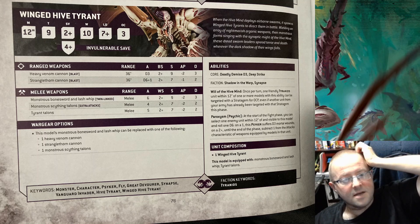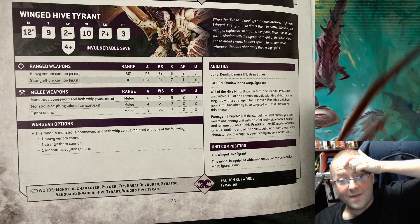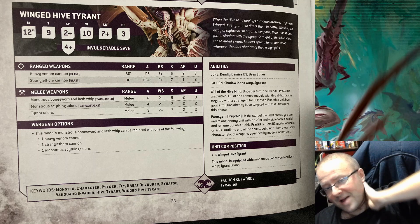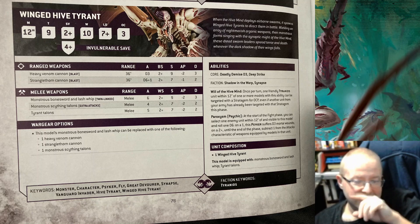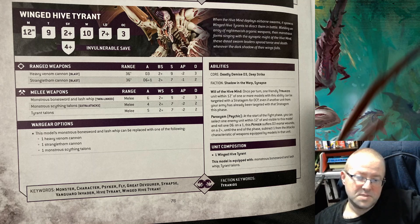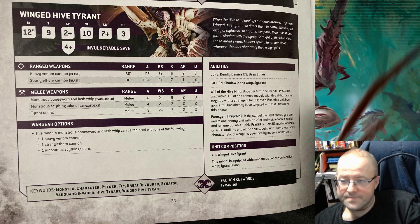I actually suggest Bonesword Lash Whip and then the extra Talons, because in my opinion a Winged Hive Tyrant needs to get up there and chew something to death. The extra Talons are still AP2, 2 damage. The 3 damage on the Bonesword — man, I really hope that works out.